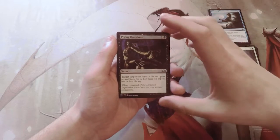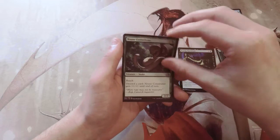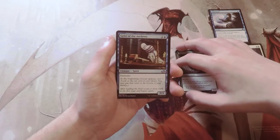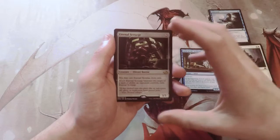Our first uncommon is Prying Questions. We have a Noose Constrictor, a Geist of the Archives, and our rare is Eternal Scourge — a card I actually really enjoy.